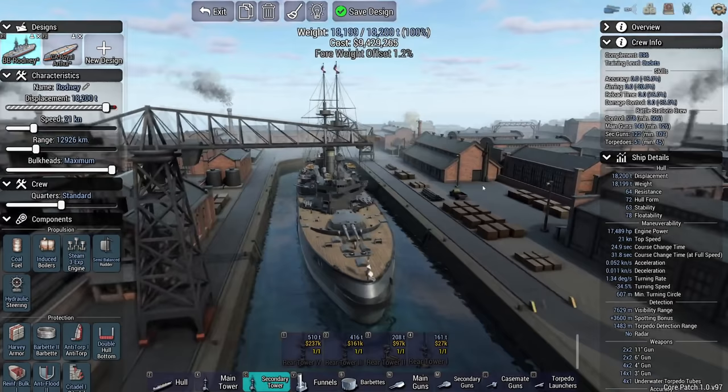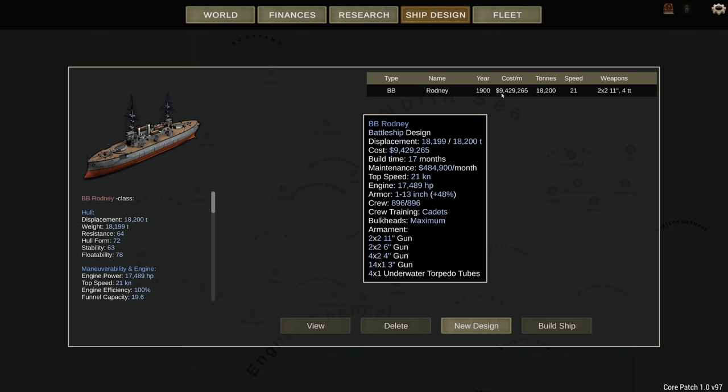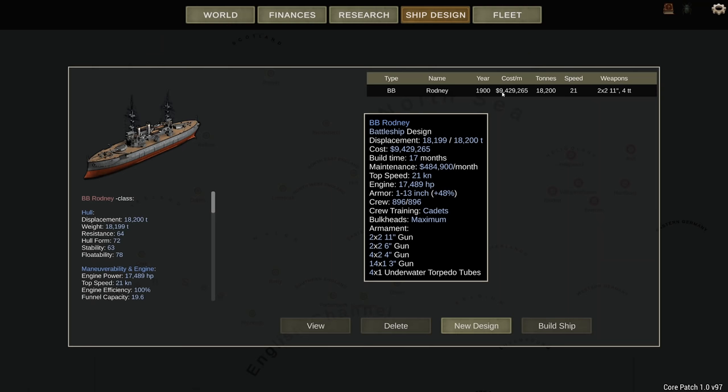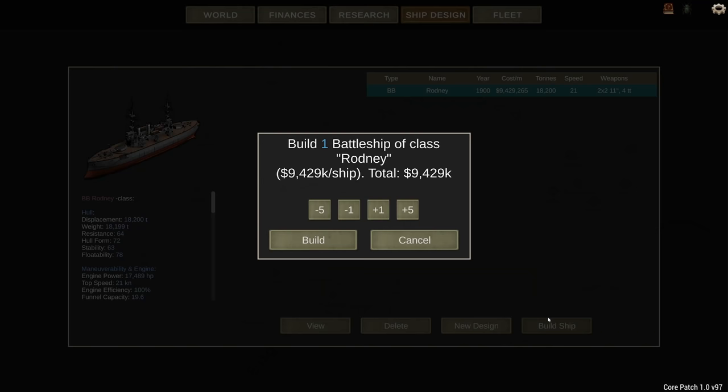These Rodney class ships are going to carry us through the campaign until we have something better. These guys are going to cost me 9 million a piece. Compare that to the previous campaign where I had similar ships at 2.7 million. So in a span of just 10 years, these ships have gotten substantially more expensive.